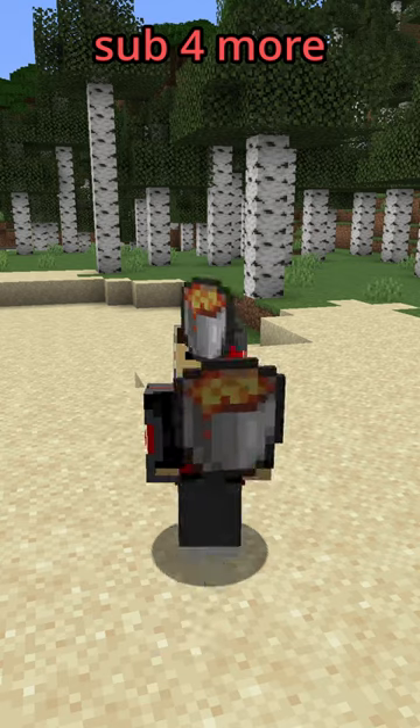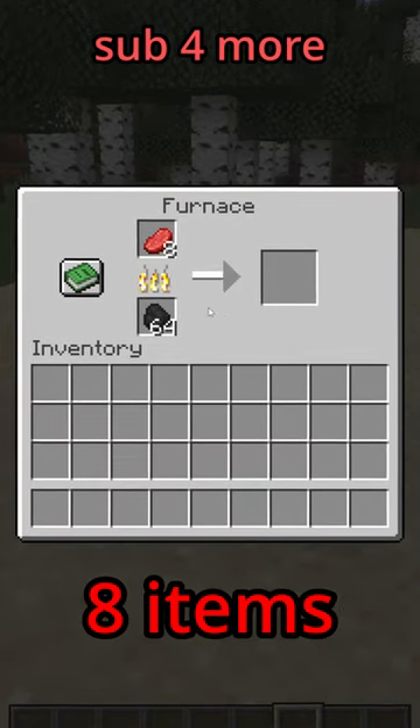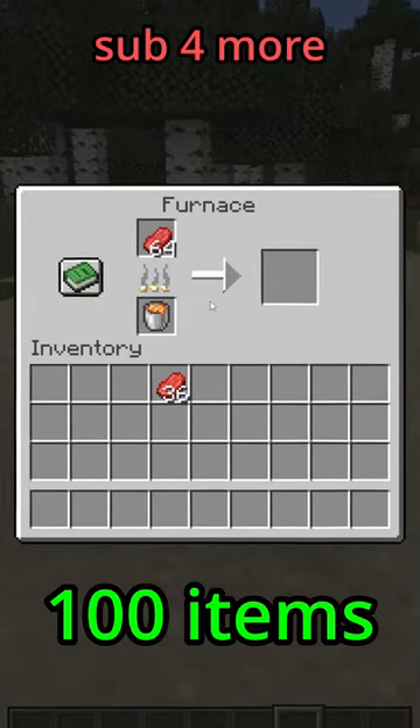Instead, you can use a better fuel source such as a lava bucket. While regular coal can only smelt 8 items, lava can smelt a whopping 100 items.